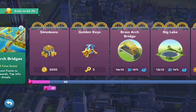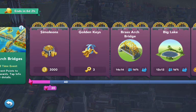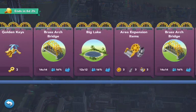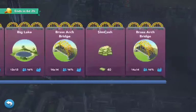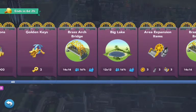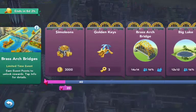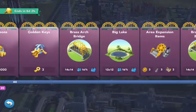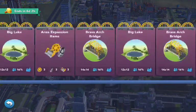And what I also find about this event is not only the bridges and the specialization creativity — one thing I also like about events is that you can easily collect stuff that you need, like speed-up tokens, which you see in every event usually as of recent, or city storage items, or platinum keys. There's none of that. The only thing you get is SimCash way at the end, some area expansion items, and the golden keys and the simoleons. So not only do you only get the brass arch bridges, but you get the golden key and the area expansion items.